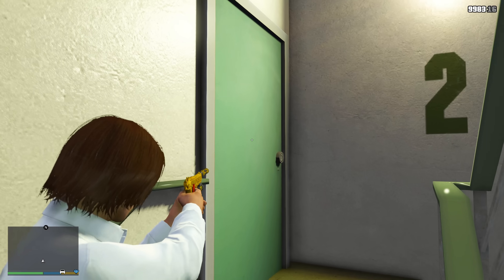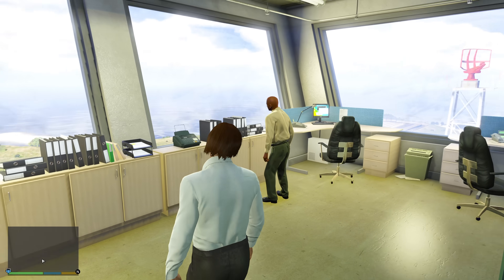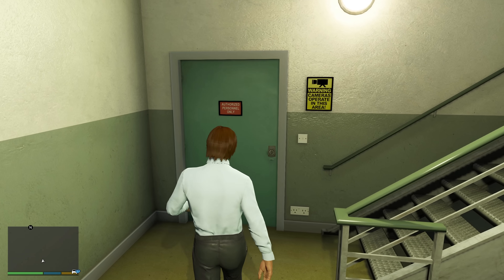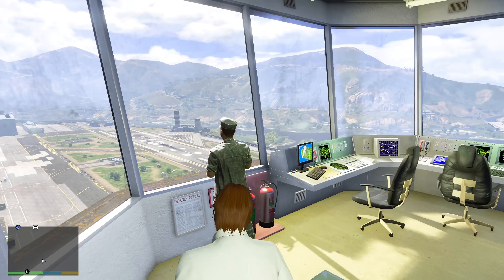Unfortunately, you can't enter the rooms found on the way to the top of the tower. But once you reach the sixth floor, this is where you'll be able to enter the top of the lookout and oversee the whole military base. In the room next door, the elevator from downstairs will lead you to. Through the other door you'll find their electrical room, and following the last set of stairs is where you'll find the actual top of the lookout.